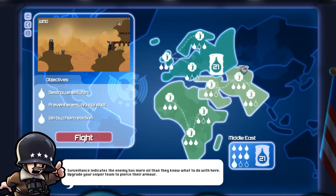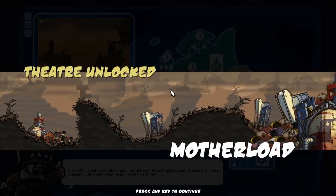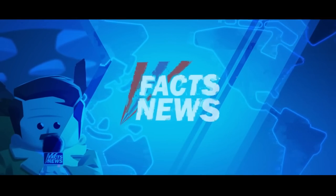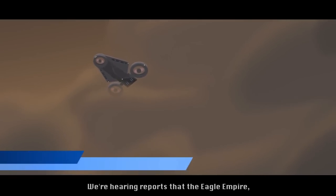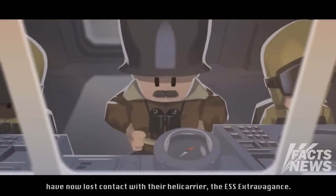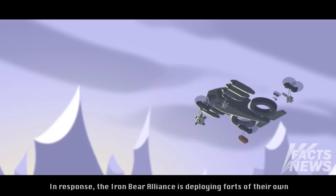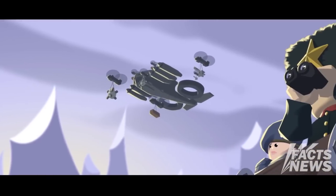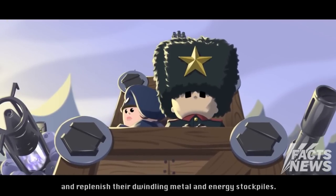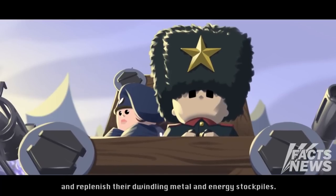Theater unlocked - Motherlode! I don't know what that is. Locate and secure the Motherlode - I know we were trying to find the oil Motherlode so I'm assuming that's what this is about. We got fake news here guys! We're hearing reports that the Eagle Empire, believing they have discovered the location of the Motherlode, have now lost contact with their helicarrier the ESS Extravagants. In response, the Iron Bear Alliance is deploying forts of their own to exploit the Eagle Empire's apparent misfortune and replenish their dwindling metal and energy stockpiles. Stay tuned for updates.